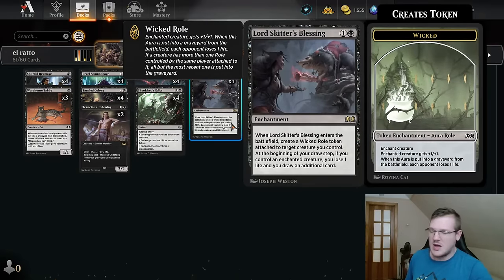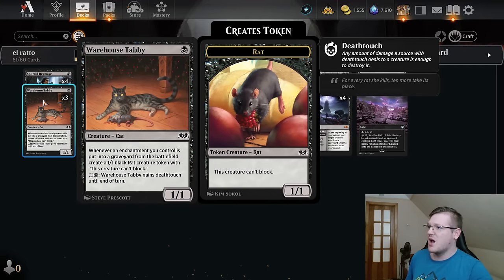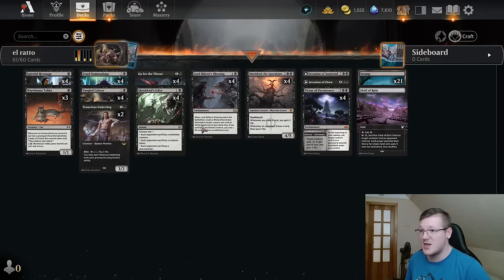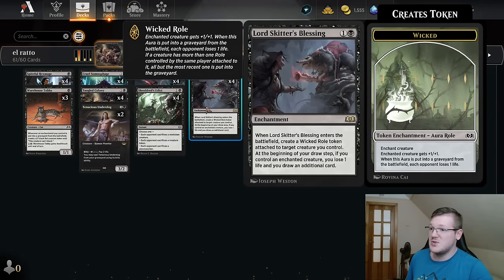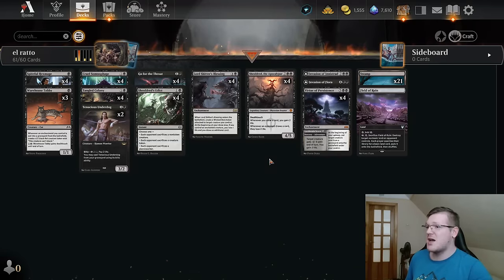I looked into other rat cards but they don't seem that good. Instead I decided to go for the new draw engine we have, which is Lord Skitter's Blessing plus things like Spiteful Hexmage and Warehouse Tubby. Warehouse Tubby creates a rat token whenever an enchantment dies, and it creates an aura which is an enchanted token. Lord Skitter's Blessing gives you a card draw where you lose one life if you control an enchanted creature — which Tubby provides.